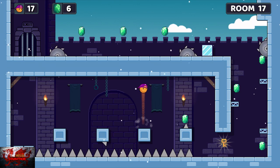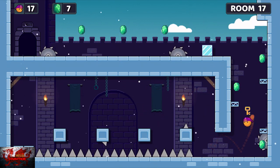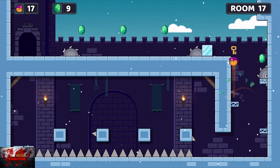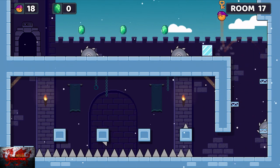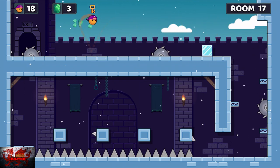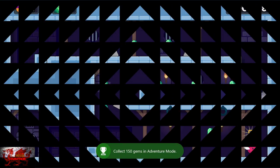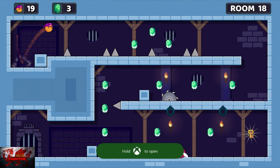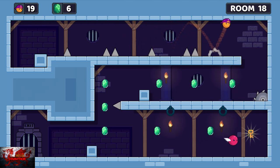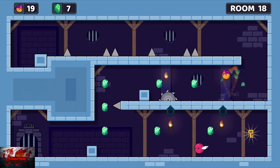Watch out for the moving spikes on the blocks. As soon as they are done, go past. Watch out for the spike and the moving saw on the right — as soon as it goes up, go to the left, and when it goes down, jump up. Just do your timing to jump over these two saws. You've just seen I collected the 150 gems — that's because I restarted level 17. You won't have got that just yet unless you've restarted.